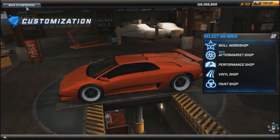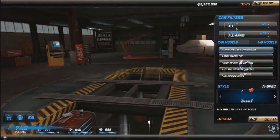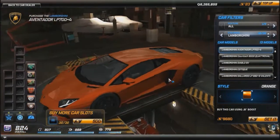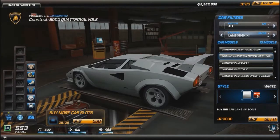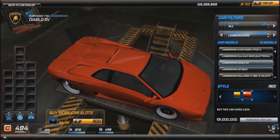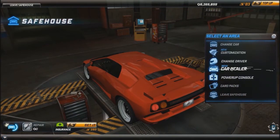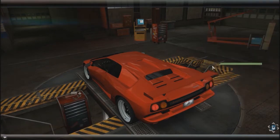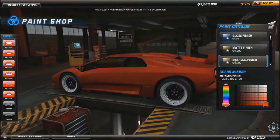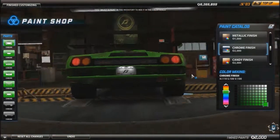Now let's give it a paint job. First, let me show you the car dealership — this game is called Need for Speed World, by the way. They have a bunch of Lamborghinis here. I already own this one which is beautiful — my prize car. The stock version is around 490–494 and we made it to about 600, a 200-point increase.